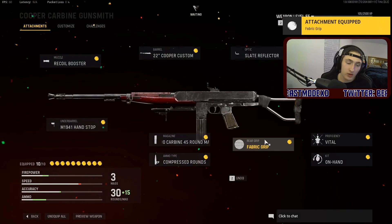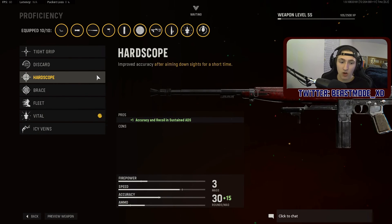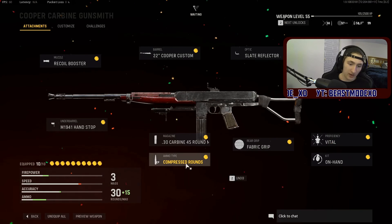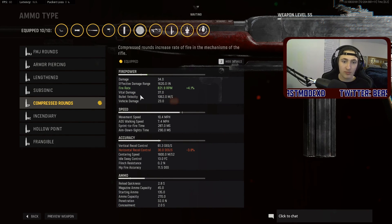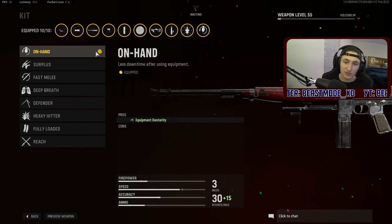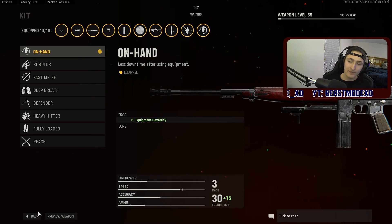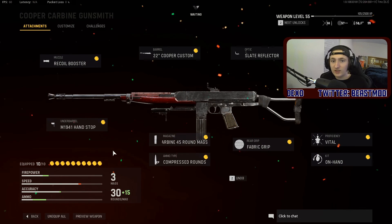For proficiency, if you're trying to go for more mobility I'd go for Vital. You can also go for the accuracy and recoil during sustained ADS option — that's a good choice. If I'm trying to maximize damage I'd go for Critical. For kit I'd go with compressed rounds to increase that fire rate a little more. You can go for hollow point but it will hurt your effective damage range. I'd go with On-Hand for the kit — less downtime after using equipment. Thanks for watching, make sure you leave a like and subscribe, and I'll see you in the next one.